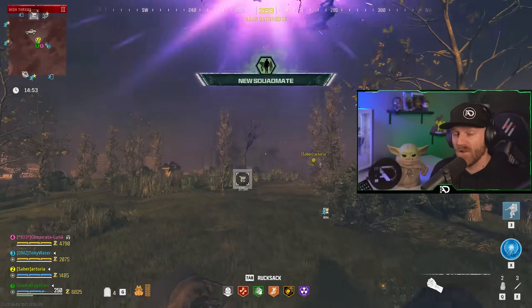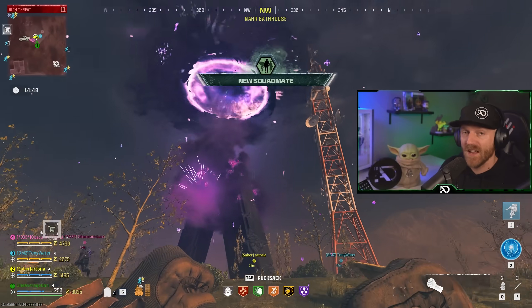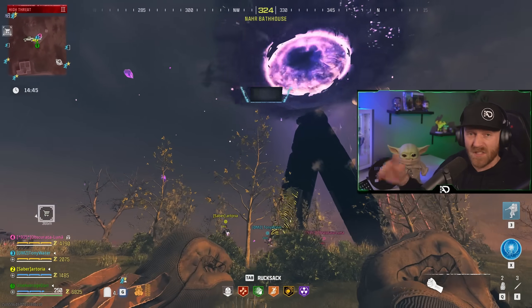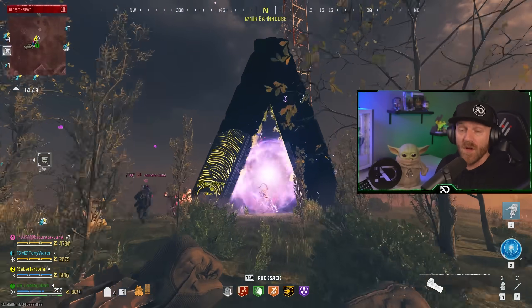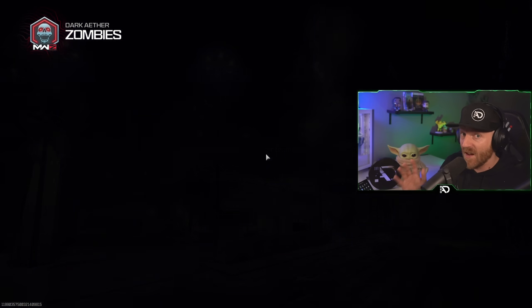We are just over 24 hours into Season 2 Reloaded for Modern Warfare Zombies, and not only did we already open the new Easter Egg Dark Aether Rift for the Sigils and Elder Sigils, but I just figured out a method to keep your tombstone while going into the Dark Aether. And there's a bunch of benefits that come with that.